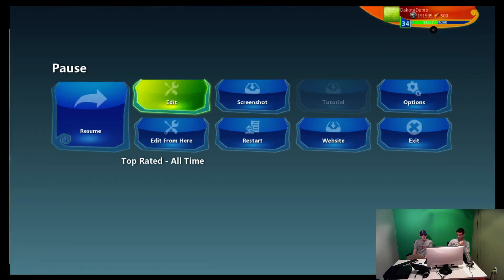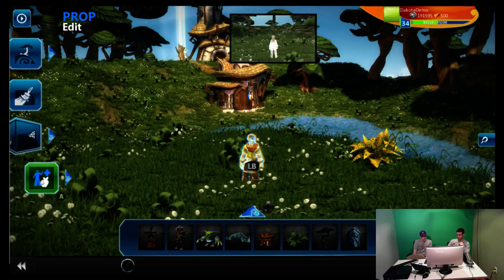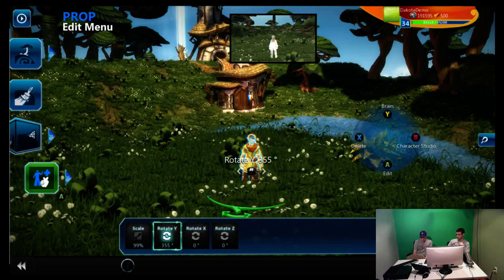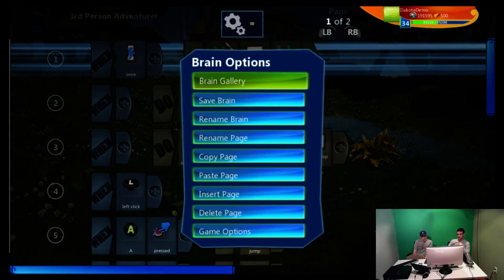I'm going to hit the menu button and say edit. This is a cool feature that allows you to radically change your gameplay quickly. Select the object you want to put the new brain in, press and hold the left bumper, and push the Y button for brain. Once you're under the brain menu, hit the menu button again to bring up your brain gallery.